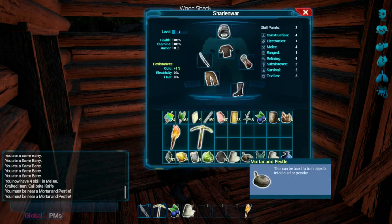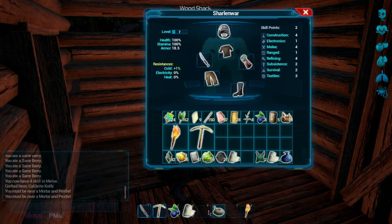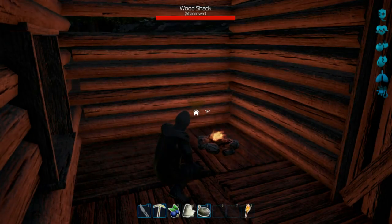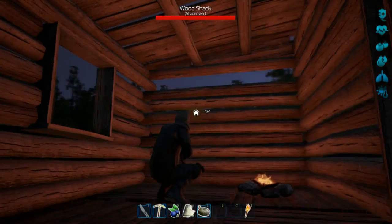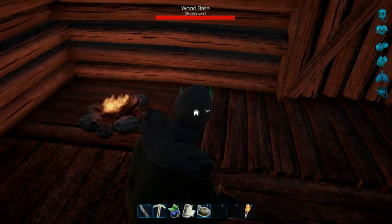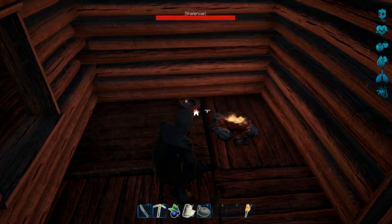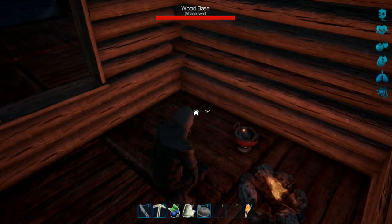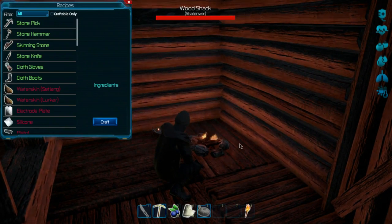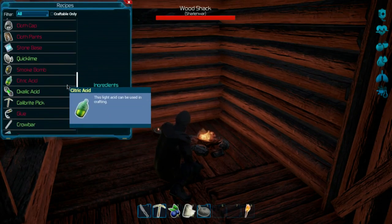Wait — this is the mortar and pestle right here. Do I have to equip it? Do I have to do this and then hit five? Am I holding it? Oh! It's an object to place — I didn't realize we have to actually place it down! Okay, so now if I go into my crafting and go to resin, it should make it now.